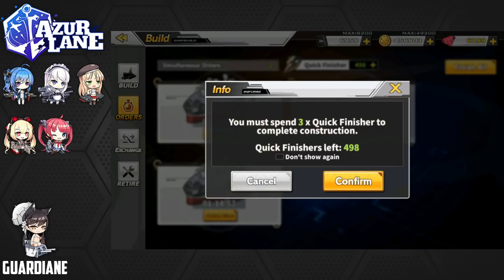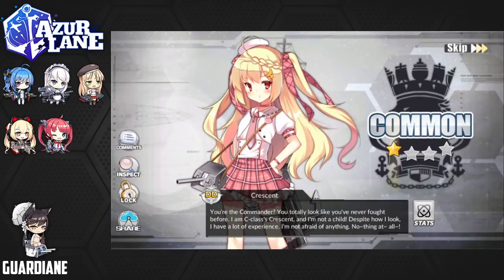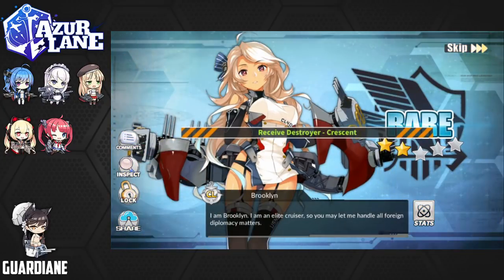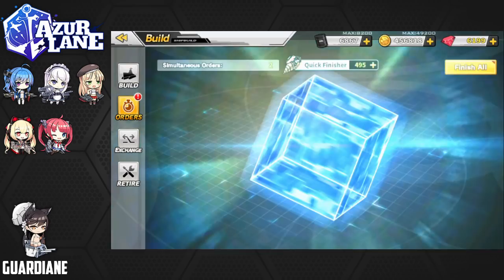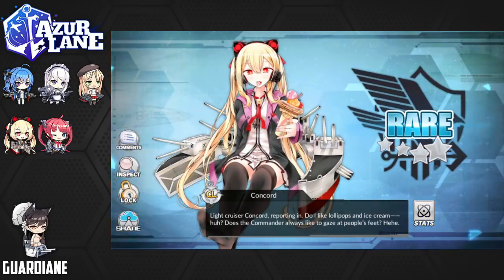These last three are going to start with a Crescent, and then a Brooklyn. Last one — let's finish it off strong. Oh wow, a Concord! That is actually finishing it off strong. Concord is pretty rare, so that is a limit break material for my Concord. Fantastic.